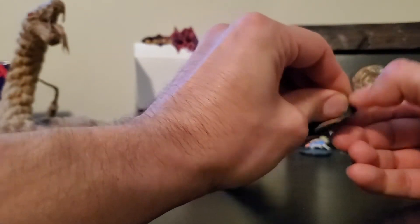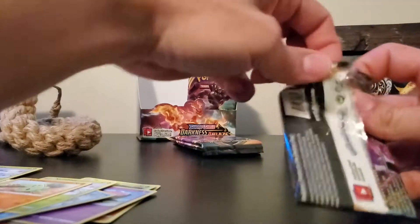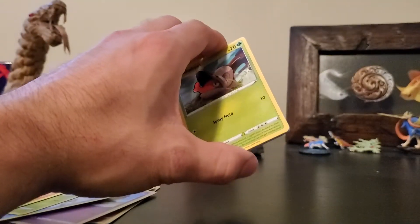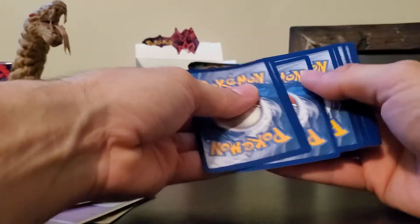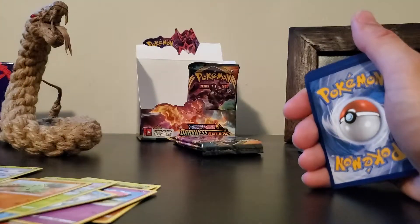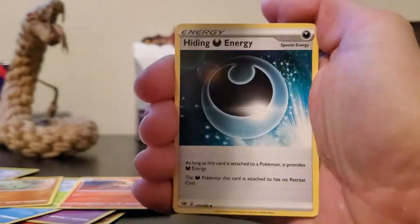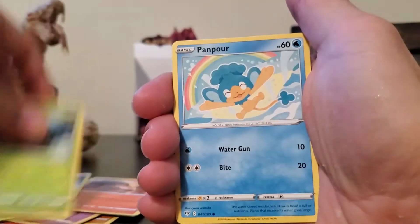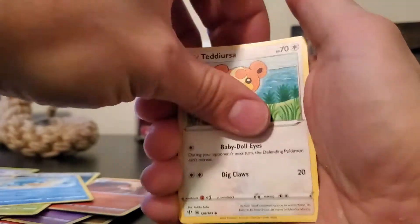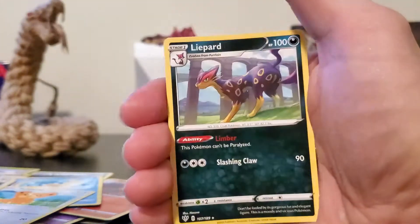This is our first V card today, not bad at all! Got the code card, one-two-three to the front, tossing the psychic energy. We've got a Fletchinder up front, a Hiding Energy, Parasect, Shelmet, Phanpy, Teddiursa, Rookidee, Torchic, Zweilous as the reverse, and a Leopard as the non-holographic rare.